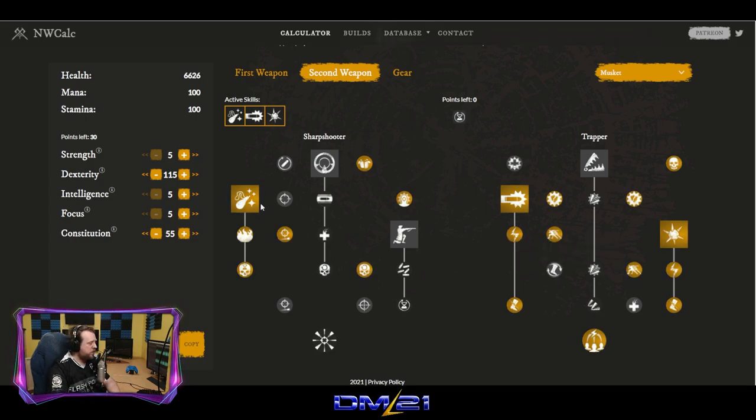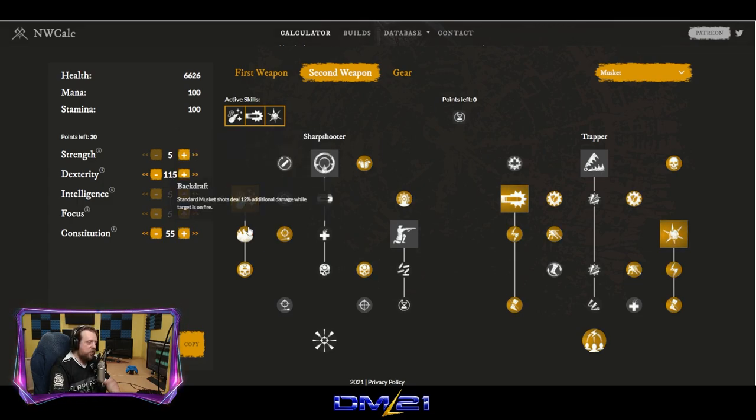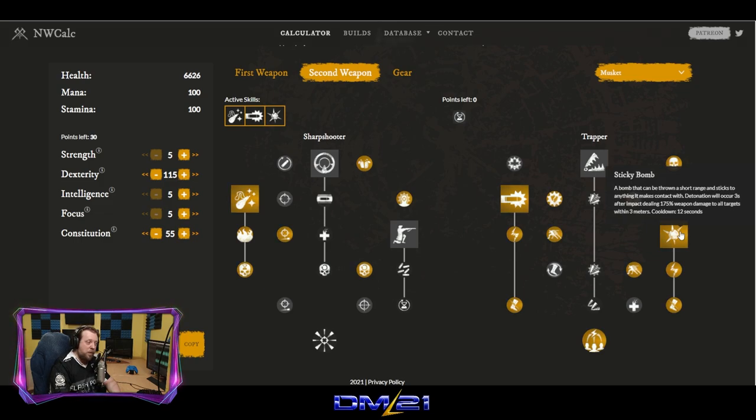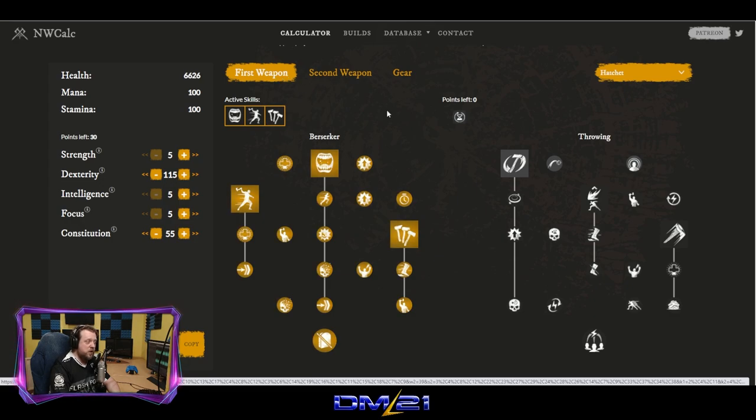The idea is that we open with a Powder Burn, which gives an awesome damage-over-time effect. It also allows you to deal more damage on targets who are actively burning. Next, we use Stopping Power — first we burn them, then we knock them down. We shoot them and they fall on their back. At this point we go into melee range, drop a Sticky Bomb on them, which gives a 15% slow. If they're still alive, you switch to your hatchet, turn on Berserk, and go ham.